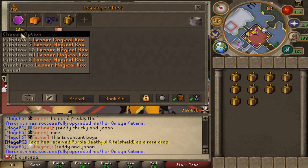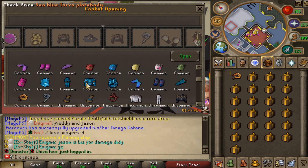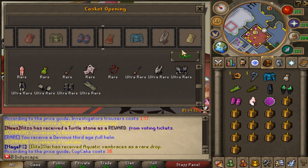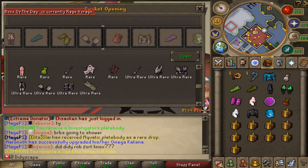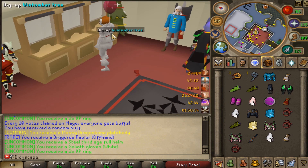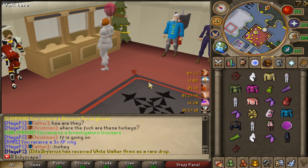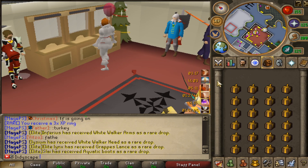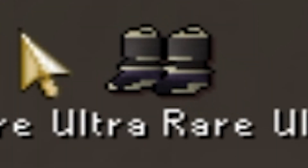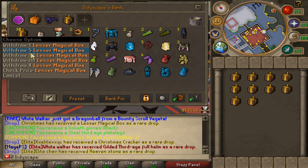Now we're moving on to the 114 lesser magical boxes. The best thing you can get from here is the corrupt dragon, so nothing unbelievably amazing from these. The first inventory was pretty awful, the second was kind of bad as well - the loot has been fairly average but we haven't got anything good. Then we got the corrupt dragon boots - let's go! That's actually an ultra rare item. The third inventory was a lot better than the others. We've still got 40 more boxes to open.